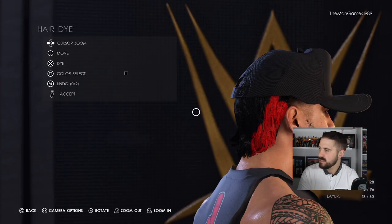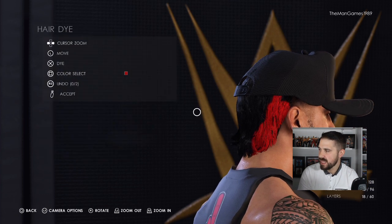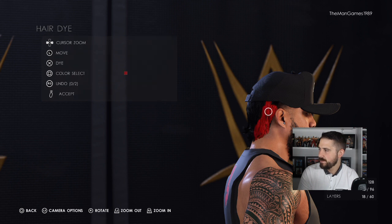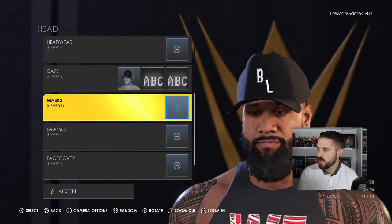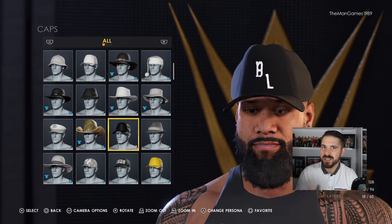So we're going to look at Jimmy Uso first. Go to Attire Edit, Hair. He has got a little bit of red still in his hair, so press Square for the color red, click Accept, then zoom out using L2 a little bit and just dye that part of the hair red.